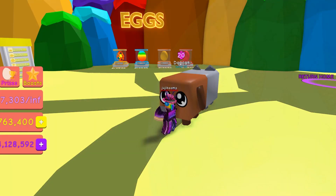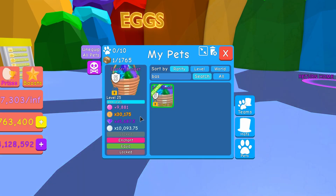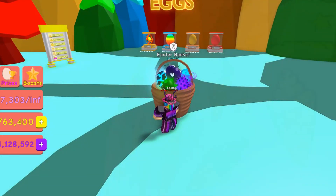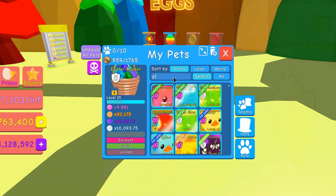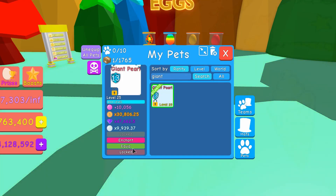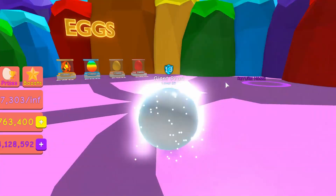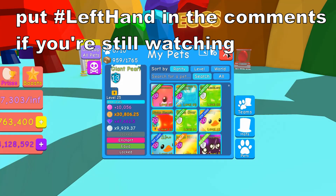Easter Basket, still have one of those. I used to have a lot more, but I still have one. So sweet, we have that now, and this is what it looks like. I also have a Giant Pearl — that's the next pet that we're looking for. Hopefully we still have it, we sure do. This is what it looks like, a big magical ball, like the ones that those fortune tellers use.